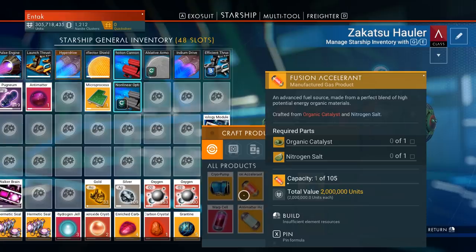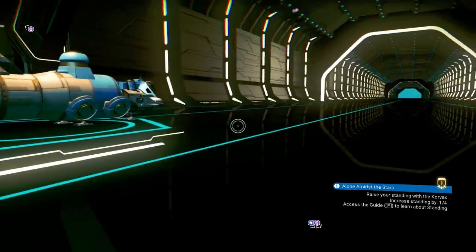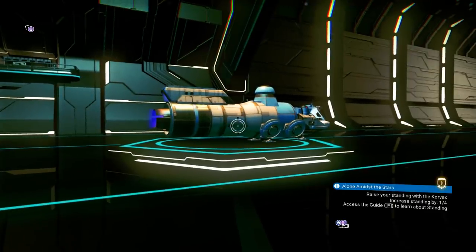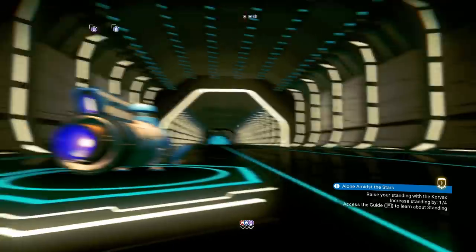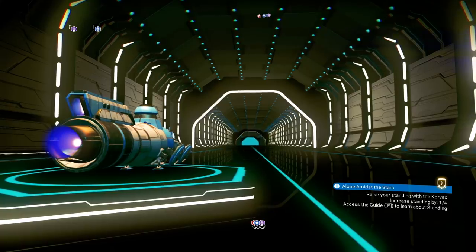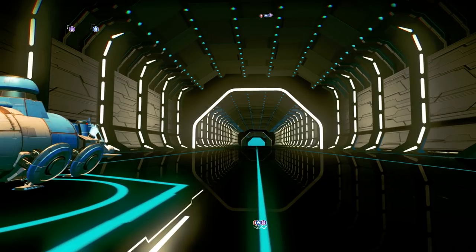In certain systems, if all components are equally easy to find, I'd lean toward fusion accelerant since the cryopump sells for only about a million more but costs more to make. I couldn't test superconductors but they look similar in price too. Remember: once you start selling, switch systems at some point so you don't flood the economy — pricing is system-based, not universe-wide. Thanks for watching, find the blueprint first and you're set. Stay positive, be blessed!